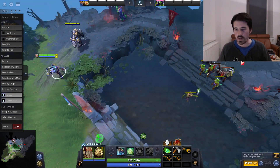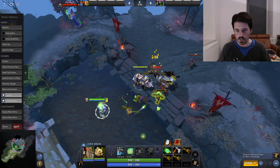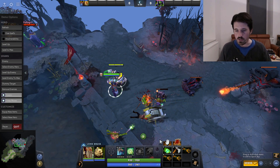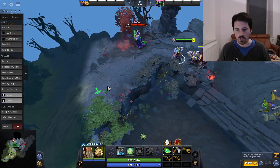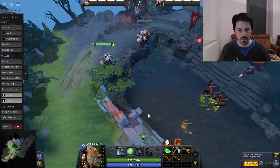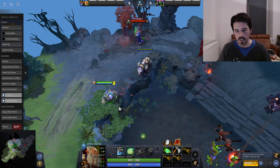Typically in the laning stage, your goal is just to get as much farm as possible — last hits and denies — and of course harass your opponent. You have a lot of sustain on this hero, which is great. Sometimes you can just run people down. But for the most part, the goal should just be to farm and get those item timings, because Lone Druid is a very item-dependent hero. If you're behind on item timings, you're not going to do well, and getting those items is more important than killing the enemy laner once.